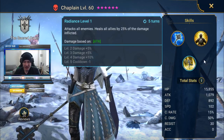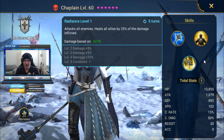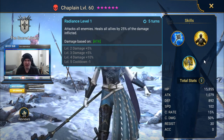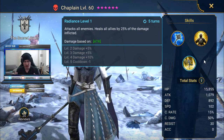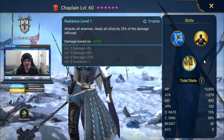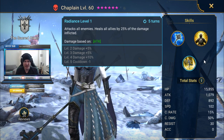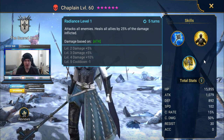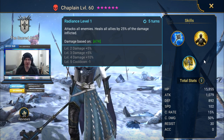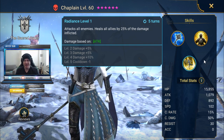Her last skill attacks all enemies and heals all allies by 25% of the damage inflicted. This is really cool because it's AoE — there's a lot of damage to be done. The more people she's hitting, the more damage she's doing, which means the more she's able to heal. So if you're in Arena or in a situation where there are 4 enemies like a Campaign Wave, she's going to heal for the amount of damage she does to one of the targets, since the damage is split 4 ways and 25% of the total equals roughly what she deals to one of them.